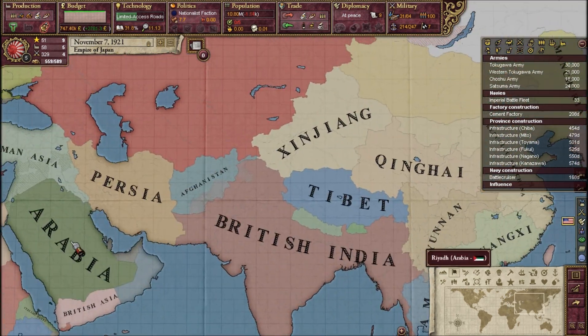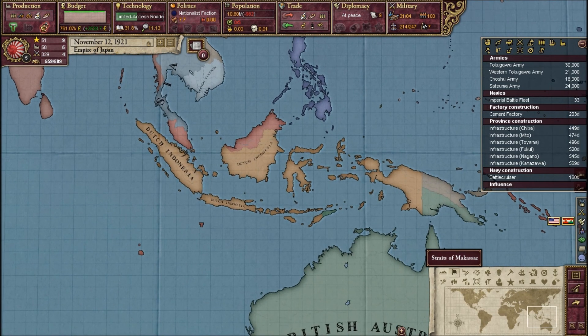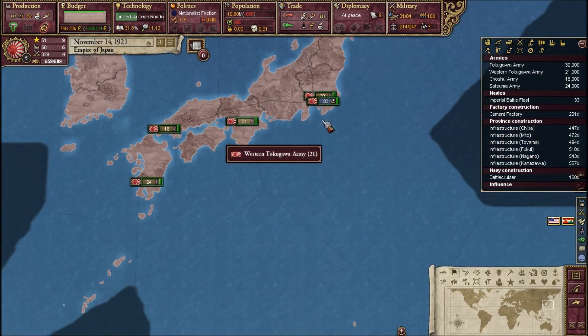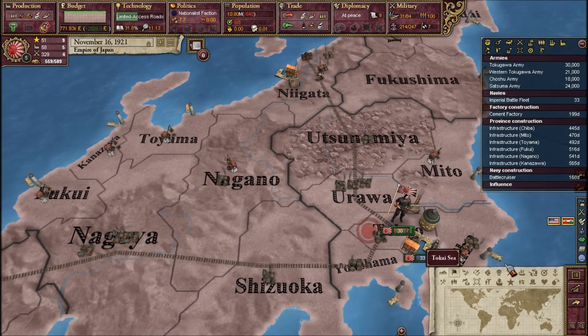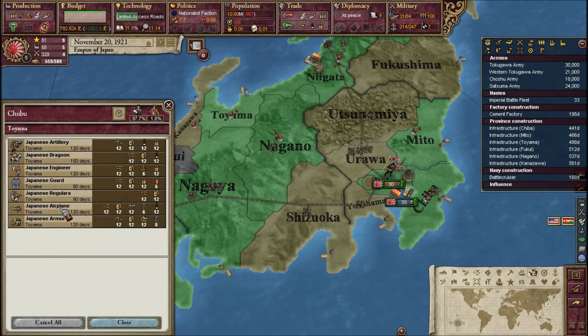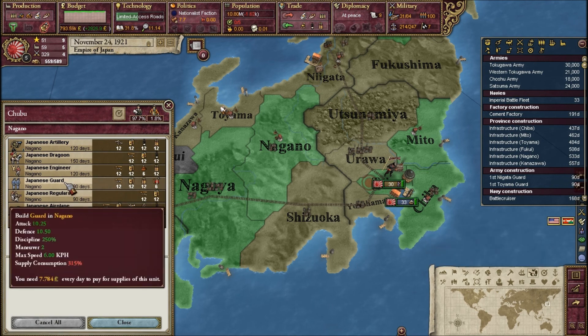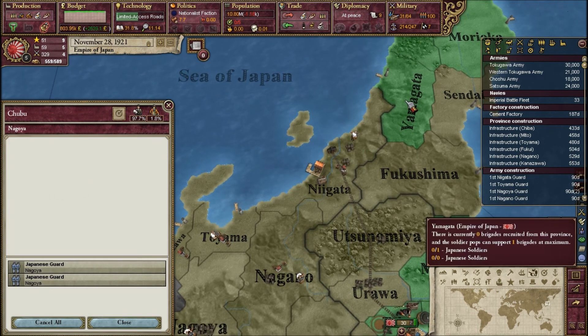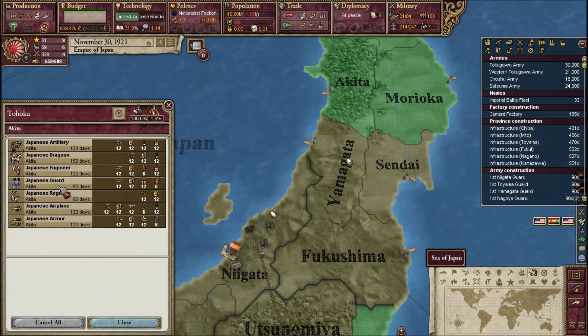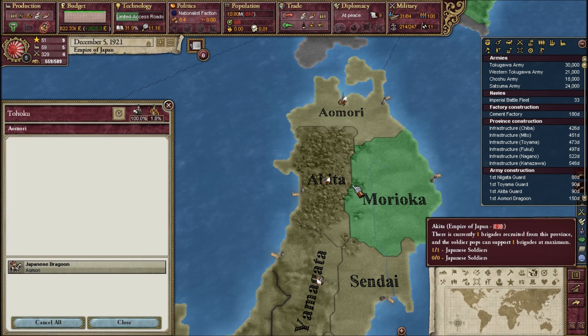I don't think I'm going to help them, though — I'm so far away, it doesn't matter. So let's build some Japanese Royal Guard. These will be our vanguard forces when we invade Manchuria.